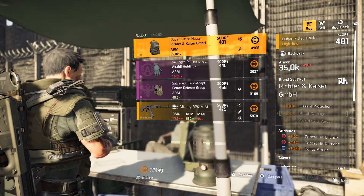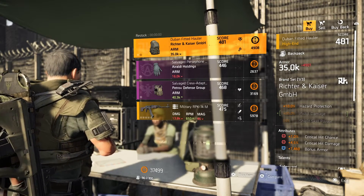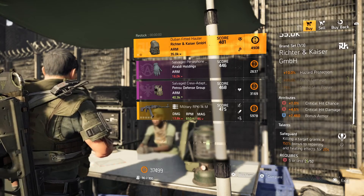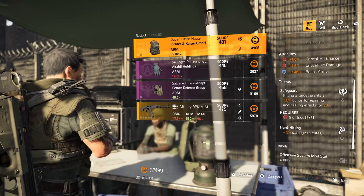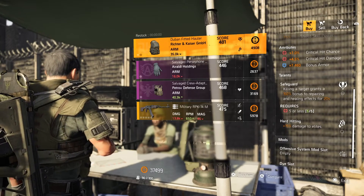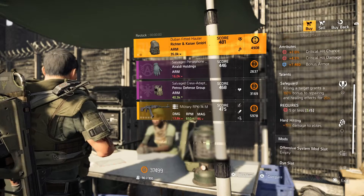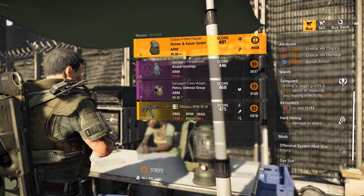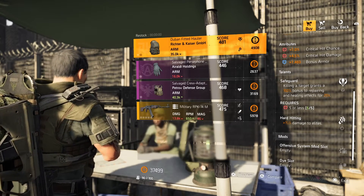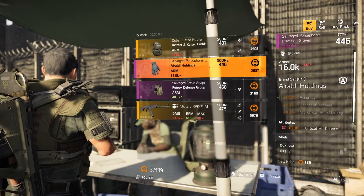Now at DZ South — Richter Kaiser Backpack, gear score 481. 7% crit chance, 4.5% crit damage, almost 7,500 bonus armor. That is pretty solid. I'd pick one of these up — it's definitely a good buy. It's got Safeguard and Hard Hitting on it, two really good talents. Safeguard is still really good even after they tried to nerf it, and Hard Hitting is beneficial whether you're in the DZ or the LZ. If you wanted, you could swap it out for Vital or something else. But it would be good as is, and it looks like it has one mod slot.